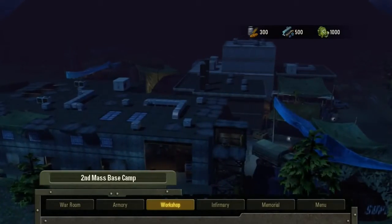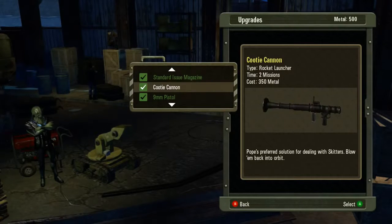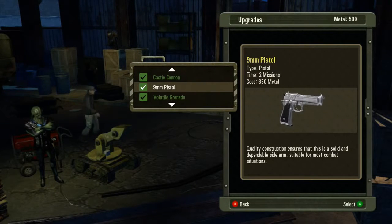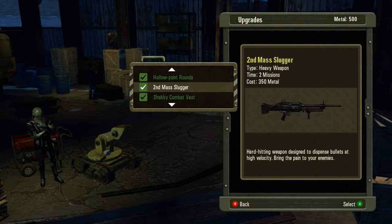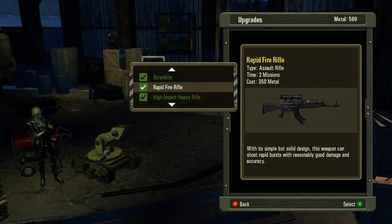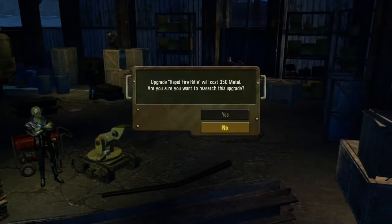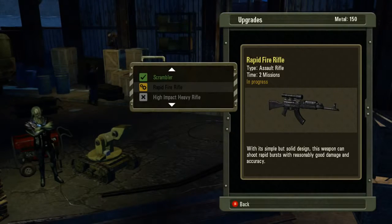Now we're going to jump into the workshop. The workshop, of course, is where you can get all upgrades as far as weaponry — Molotov cocktails, rockets, all kinds of different guns, vests, scramblers, rapid fire rifles, all kinds of stuff here. And that's going to cost you a resource as well to research.